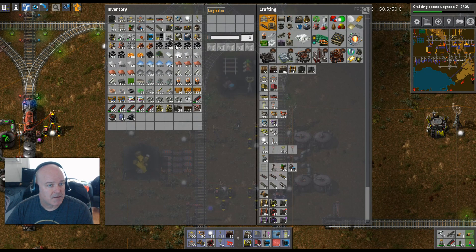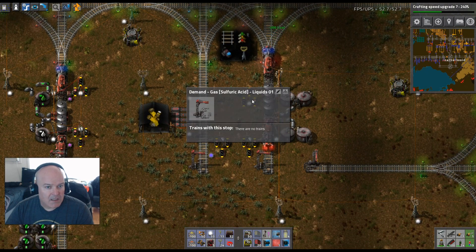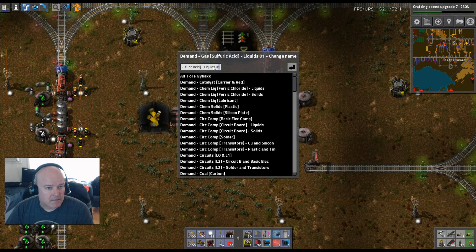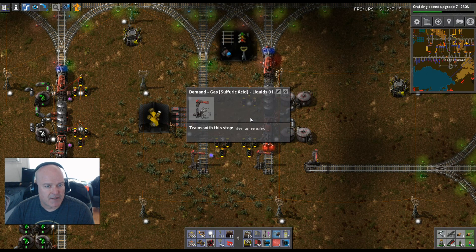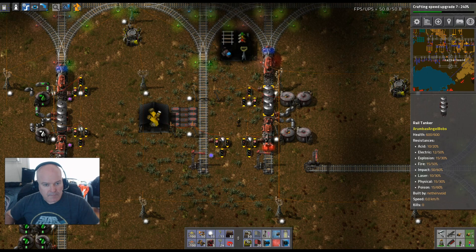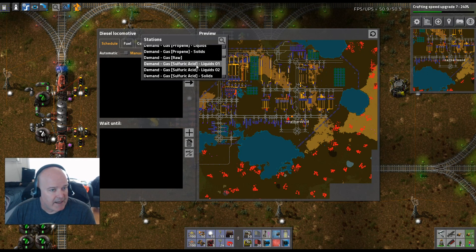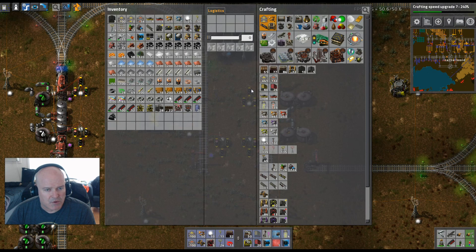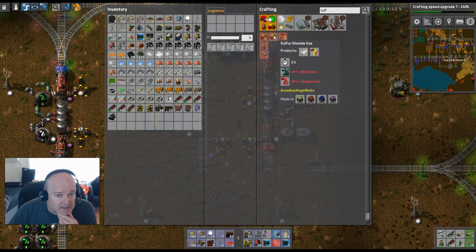Let's get a locomotive — this guy already has a name. We'll call it 'Demand Gas Sulfuric Acid Liquids One.' Remember this train is going to two different places: it's got to go supply gas hydrogen first, and then oxygen. Let's see which one is used more — let's look at sulfuric acid.